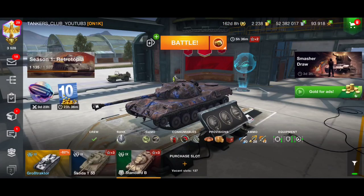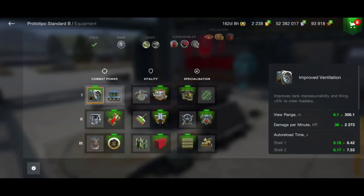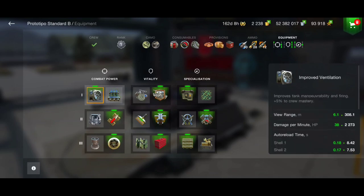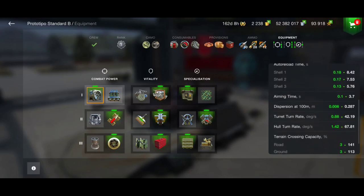For equipment I'm going for more penetration using calibrated shells. I have improved ventilation here to check my reload times. With ventilation: third shell reloads in 5 seconds, second shell 7.5 seconds, and first shell 8 seconds.